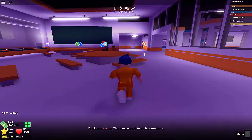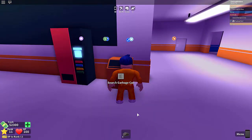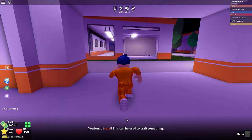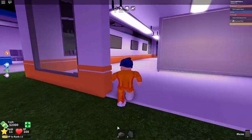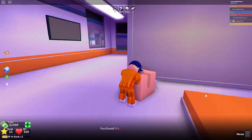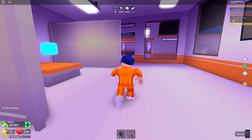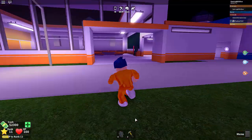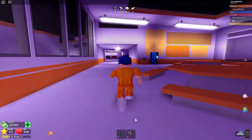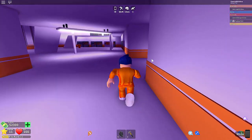There's one right here — I got stone. Whenever you get stuff you can craft different things with it. I've got metal, I've got stone. I'm just gonna keep going around and basically if you get rope or wood — okay we got wood. Since I had wood and stone I can actually craft a hammer now.